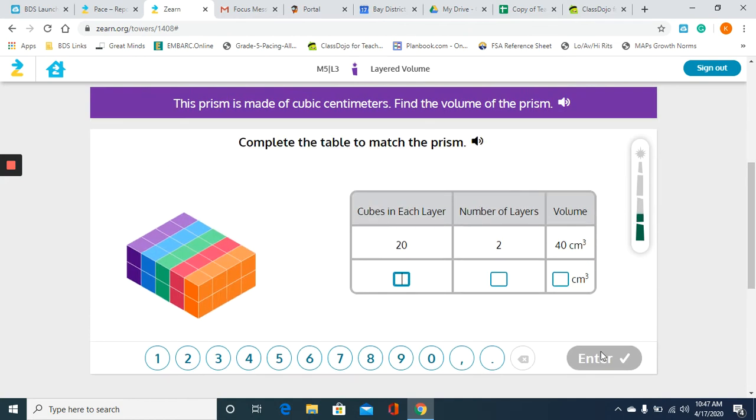Now, pay attention here — they have changed the colors of our layers. We still have the same number of cubes and the volume hasn't changed whatsoever; our volume is still going to be forty. But they have changed how we are splitting up the layers. I talked previously about how you can have horizontal and vertical layers. The first question was horizontal layers; now we have vertical layers. So we have one, two, three, four, five, six, seven, eight cubes in each layer. And if you look, we have orange, pink, green, blue, and purple — so we have five layers. And we know that eight times five is forty.